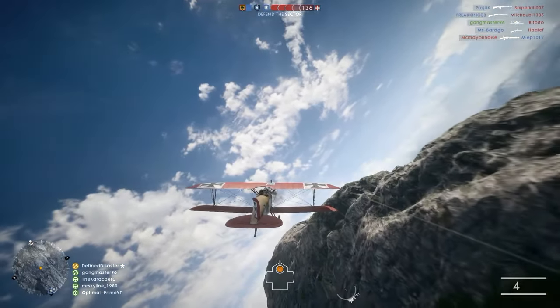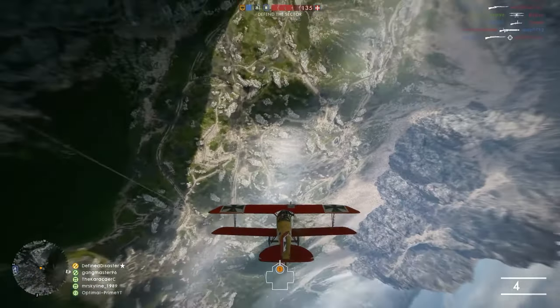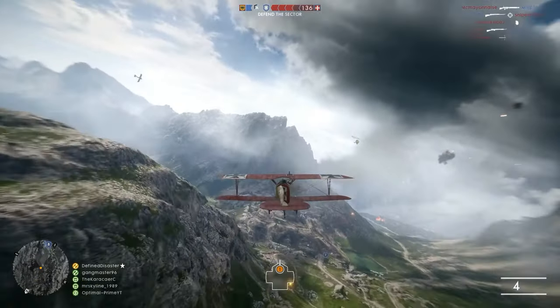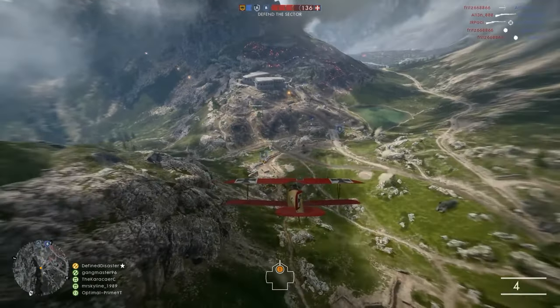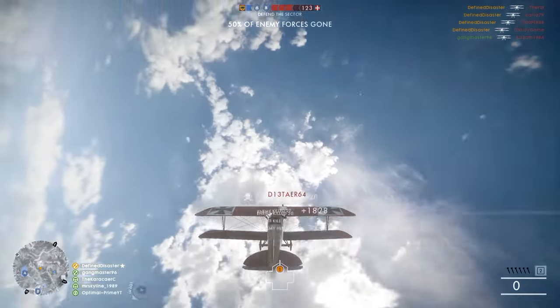Hello and welcome, ladies and gentlemen. Divine Zaster here. This is Battlefield 1, and in today's video we're going to be taking a closer look at fighter planes — specifically the Trench Fighter. We're going to be talking about some basic tactics regarding flying, target prioritization, bombing, AA turrets, and dogfights.